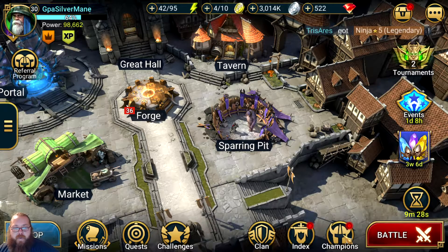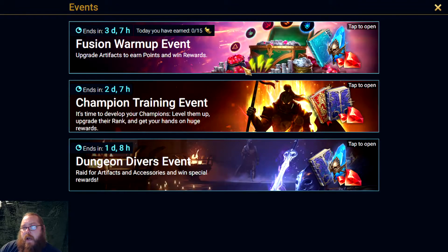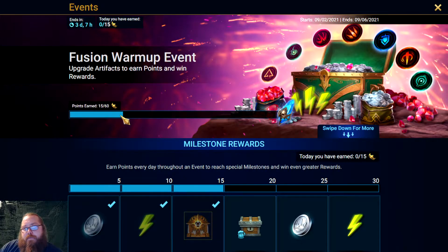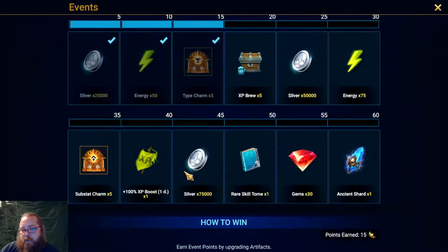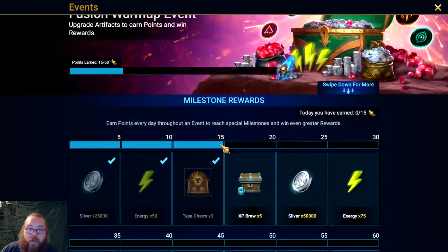My War Maiden is up to rank four and I've been increasing her skills as I get more War Maidens, using them like books. There's an event I've never seen before — you can get 15 points a day for four days and maximize all the loot, essentially getting rewards for doing what you'd do anyway. I'm not upgrading gear outside of the daily — I'll take that level four lifesteal gear from the Ninja event and push it up to level 12, which should get me over the 15-point threshold. You can only get 15 points a day on this event, but it's a great event.